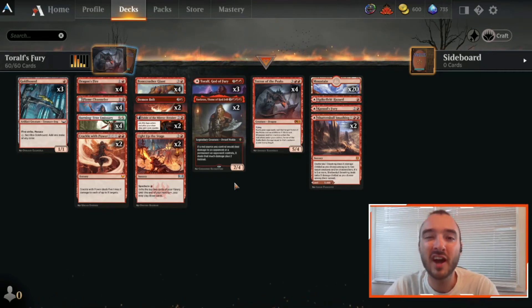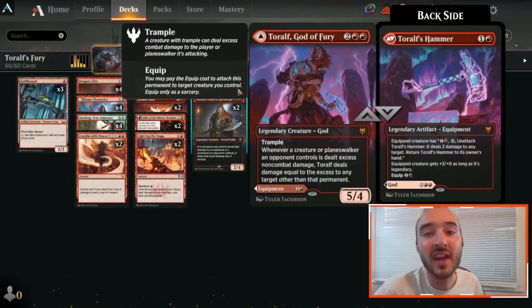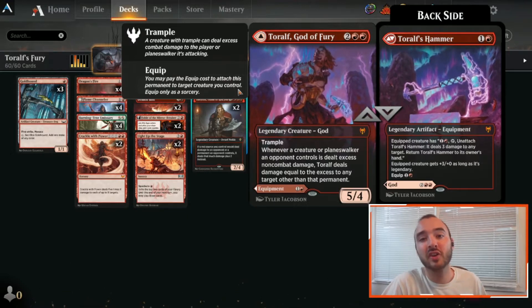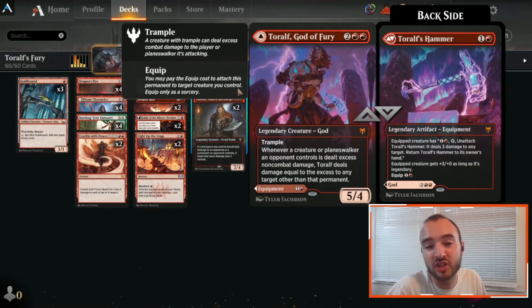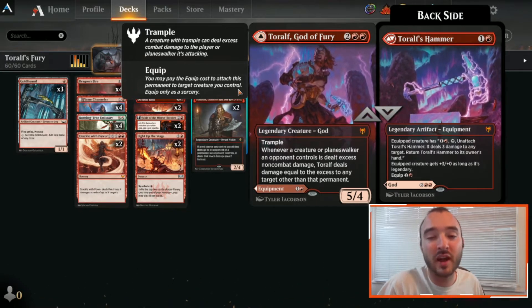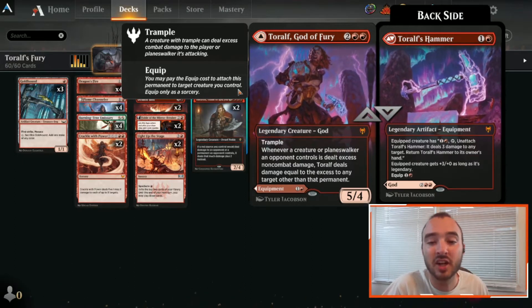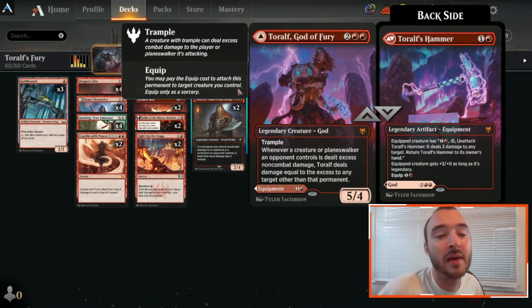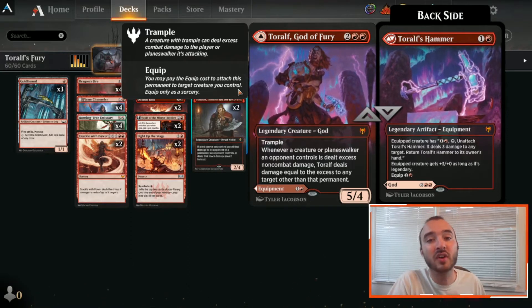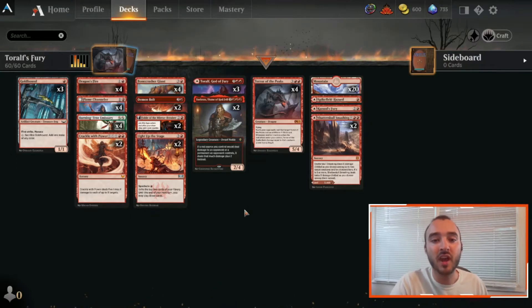Welcome back to another video. I'm Blake, and this is a mono red deck built entirely around Toralf, the God of Fury. Let's start taking a look at this card and breaking down the deck card by card. Toralf is a 4 mana 5/4 out of Kaldheim, legendary god creature with trample. Whenever a creature or planeswalker an opponent controls is dealt excess non-combat damage, Toralf deals damage equal to the excess to any target other than that permanent. So effectively, it's giving all of your damage spells trample that you get to point at any target you want while you have Toralf on the field.